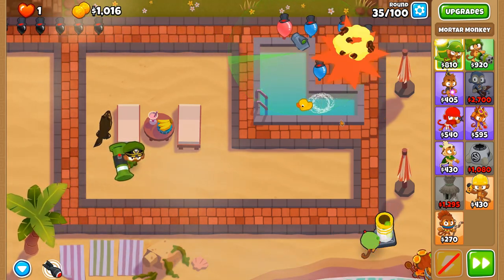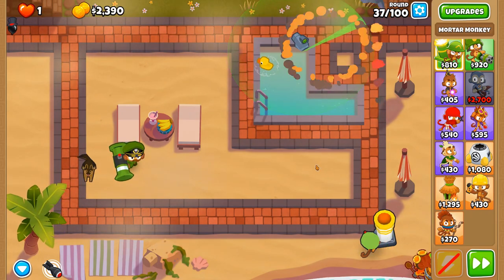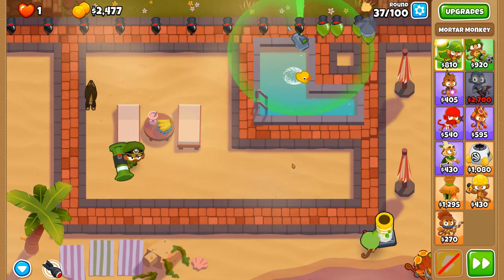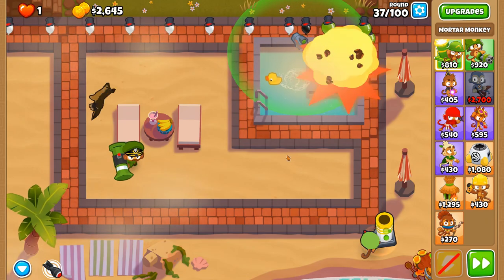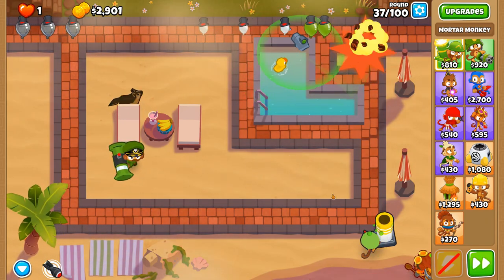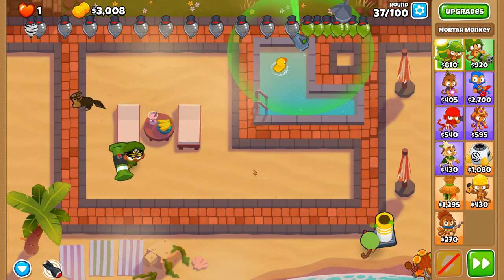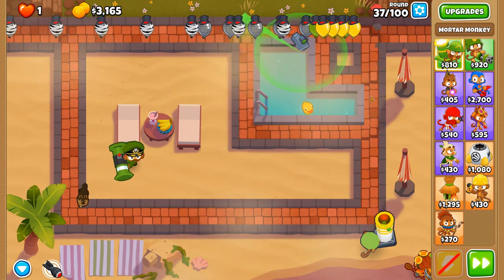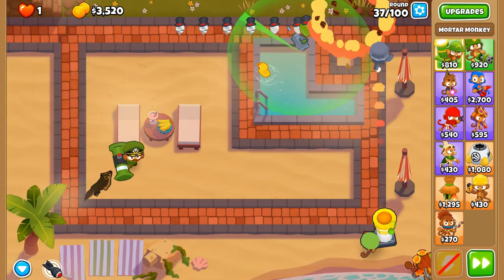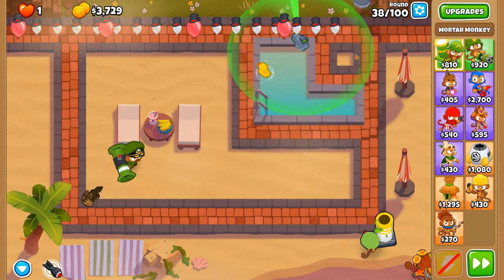I'm thinking in the mid game it's going to be easier than trying to get to Balloon Incineration, but in the late game Balloon Incineration will be far easier than the Pop and Awe. We went top path over bottom path because of damage but also the blast radius of the mortar monkey itself — yes, we're sacrificing accuracy, but when you fire so many shells most of them are bound to hit the center point anyway.